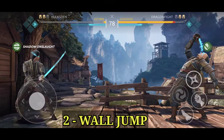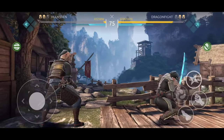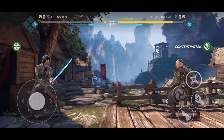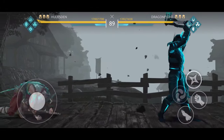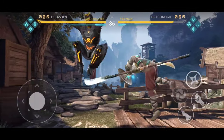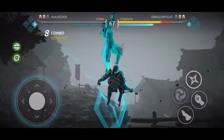Tip number two: jumping off the wall. Only the Heralds and the Dynasty can jump off the wall — unfortunately Legion characters cannot do this. Try to add this skill to your fighting. Make sure you time the enemy properly and use the wall to jump behind them. This skill can be very useful if you know how to execute it. It only works for Dynasty and Heralds, not Legions.